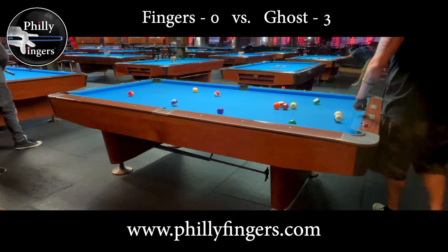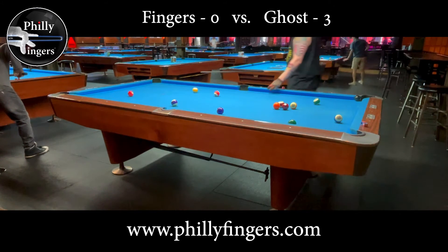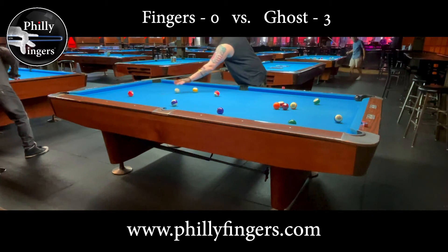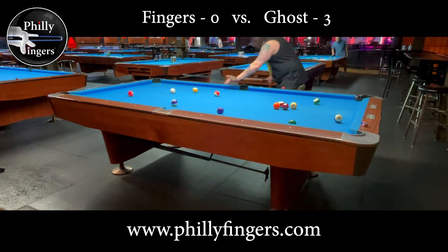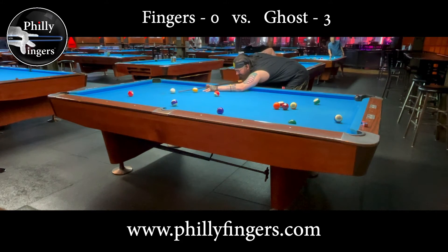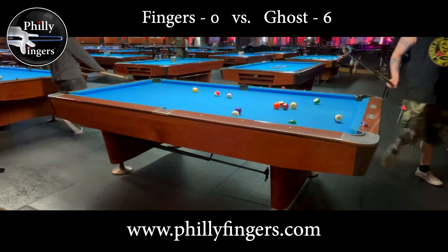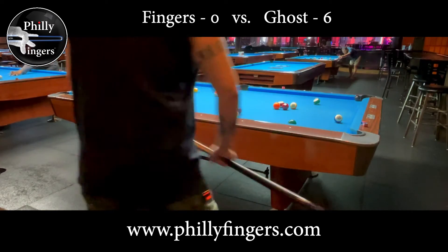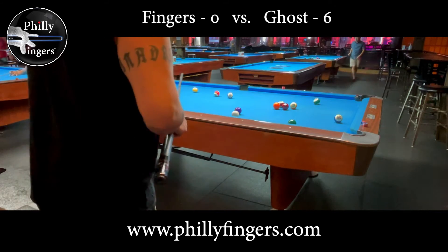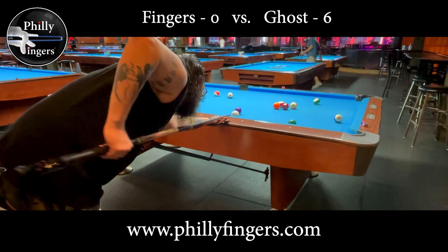I miscued and missed the three ball so now the ghost will get ball in hand. Similar to nine ball, but even more so in rotation with all the balls on the table, you want to play safe — get ball in hand to ensure a better run out. Now that I can easily hit the three I feel I can get closer to the four and nudge it in the proper direction. Now that I have the four lined up I feel good about making the four in the side and then following forward to loosen up the five. I want to come right into the five ball.